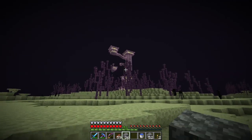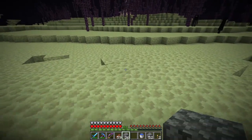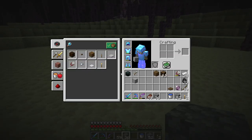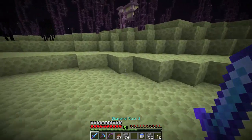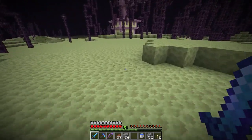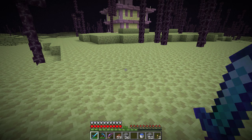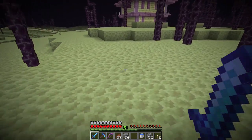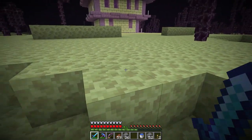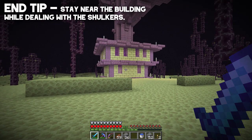I'm decently impressed with the size of this city — we have one of those cool big rooms. The ship is the most important part. Before entering the city, make sure your armor is on and your weapons are on the hotbar. End cities are inhabited by enemies known as shulkers. Shulkers aren't all that bad but they have an interesting attack — they'll shoot heat-seeking missiles at you. If you get hit, you'll be granted the levitation effect, which means you'll start floating up.